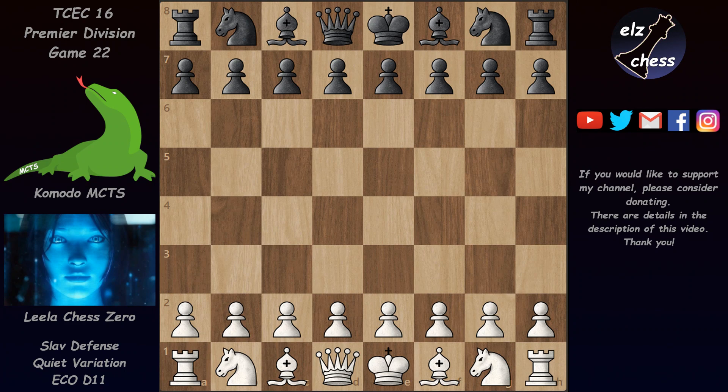Hello and welcome to a new game from the Premier Division. This is game 22 and Leela is playing against Komodo MCTS, which is using Komodo's evaluation component but its search algorithm is closer to Leela's search algorithm than Komodo's. So it's a kind of a different animal but still a dragon, so pretty strong.